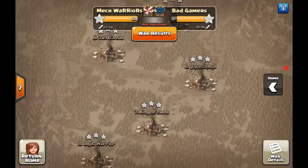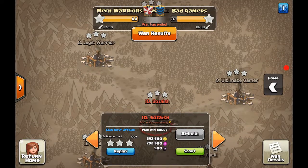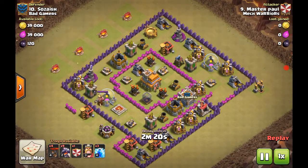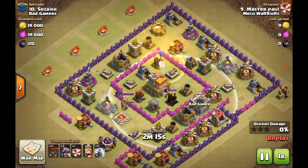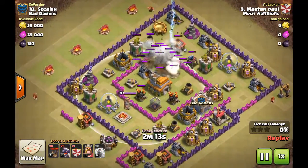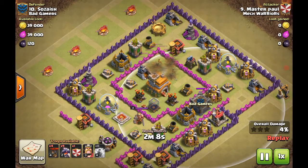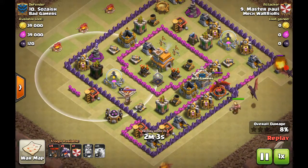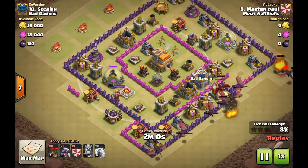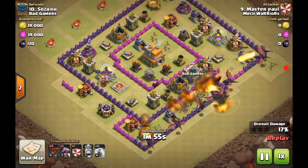I think dragon attacks are what we did in this one. When you create a base for Town Hall 7, you don't want the air defenses close together — you want them in a triangle position. You want your clan castle somewhere hard to pull. You want defenses in front of the storages, like this one right here. He has storages protecting his air defense, and he probably has balloons in the clan castle.